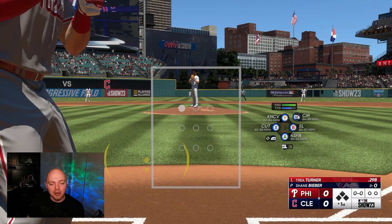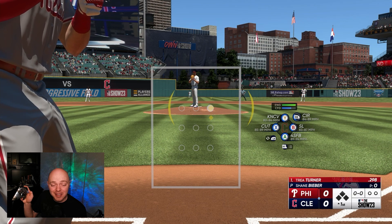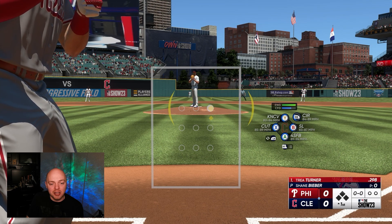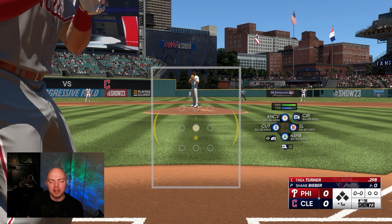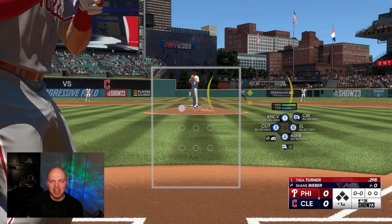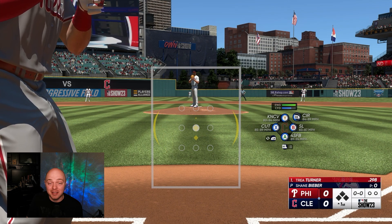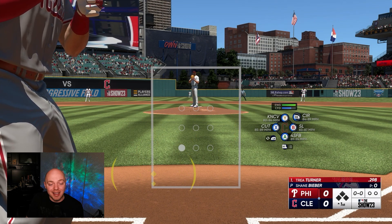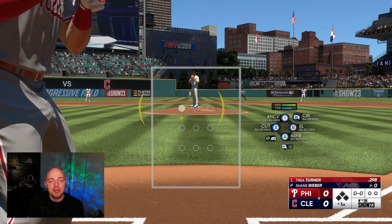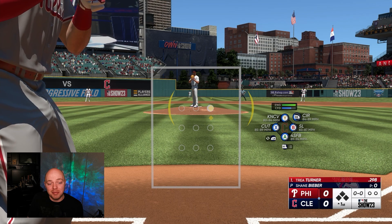How PCI anchor works: all you do is move your PCI to where you want to start it, then click the left stick in, and that will make your PCI stay and start in that spot. As the pitch comes in, you can adjust from there. I don't like it because I prefer freedom with my PCI — once you lock it in, it feels like you don't have as much control. PCI anchor is good for people who don't like the PCI starting in the middle. They might start it low or high — it's just a quirk for some people who like to keep the PCI at a certain spot before the pitch comes in.